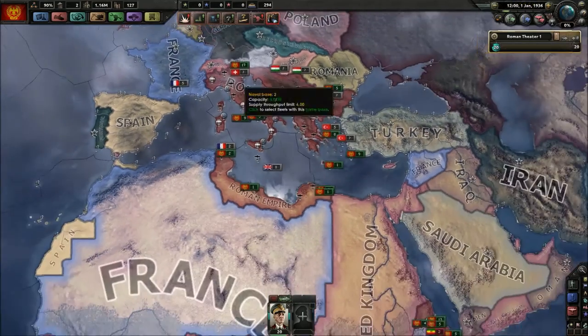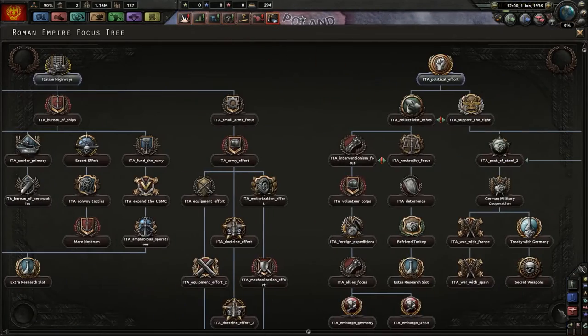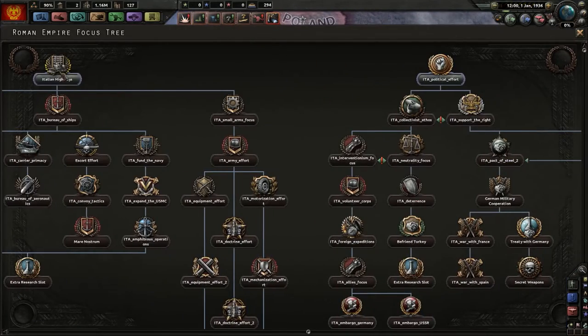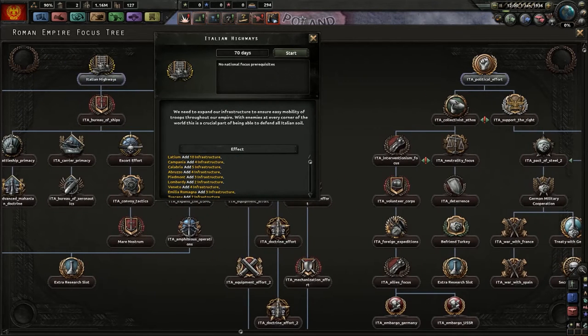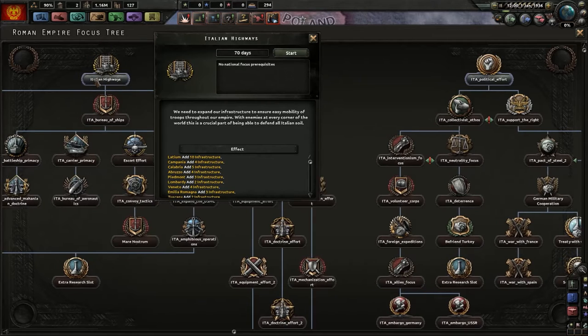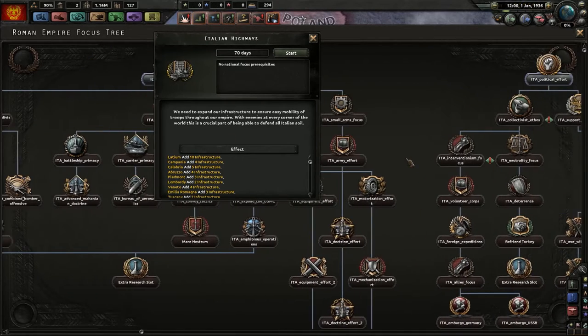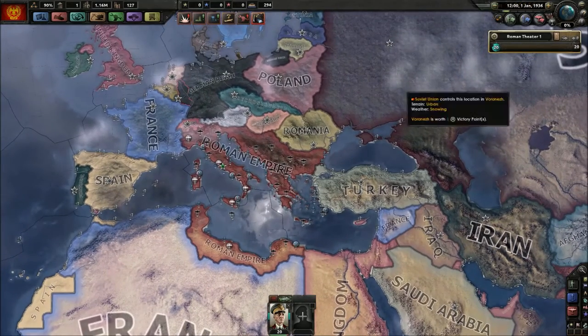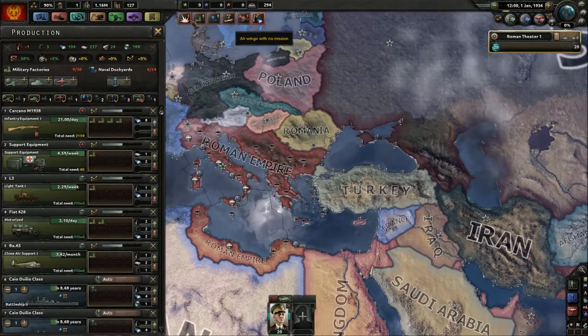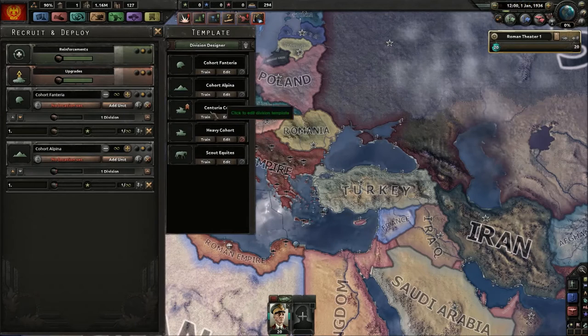We're back now. For the national focus let's go for Italian highways — this was already a focus in the vanilla game. We need to expand our infrastructure to ensure easy mobility of troops through our empire. Infrastructure is important. Almost forgot about training troops.